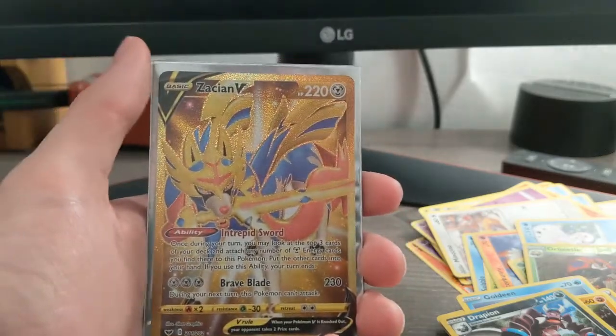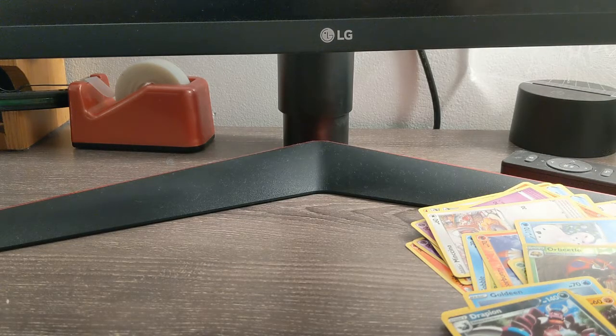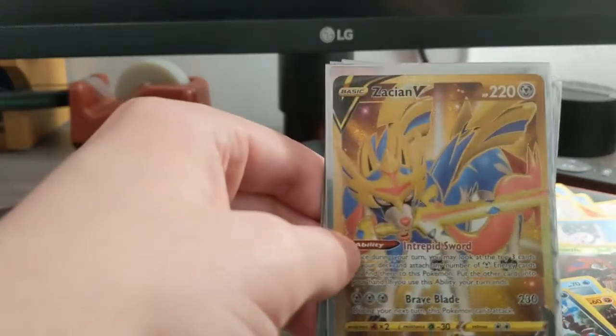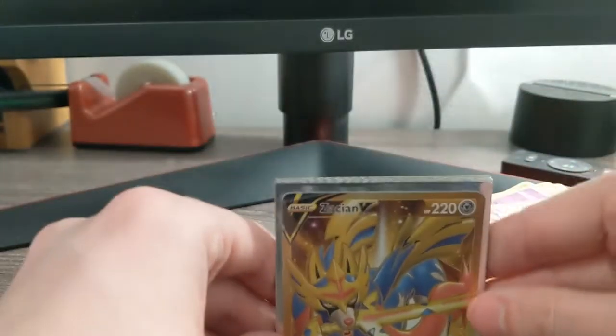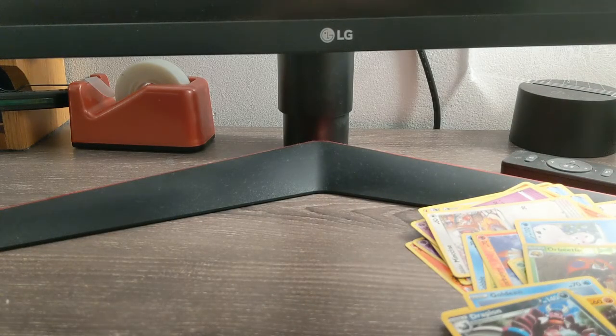What are the odds that I pulled that? Thank you guys so much for watching. Oh - I didn't even sleeve Professor's Research! She is now sleeved up. Everybody's sleeved and ready to go into the binder. One of these days I'll do a collection showcase if you guys want. Some cool cards to add to the collection - Zacian, such a cool card. Let me know what you get in any of the packs, any code cards you open, and what else you're looking forward to in this set. Thanks so much for watching - see you in the next episode.